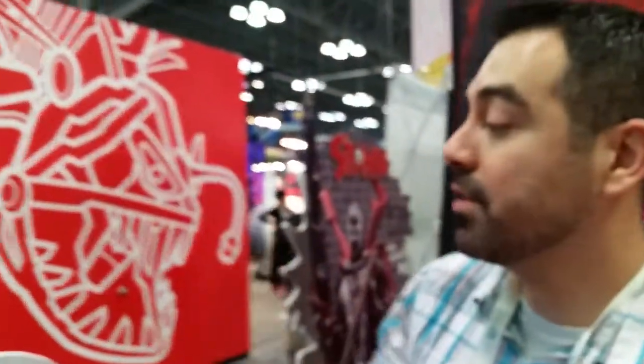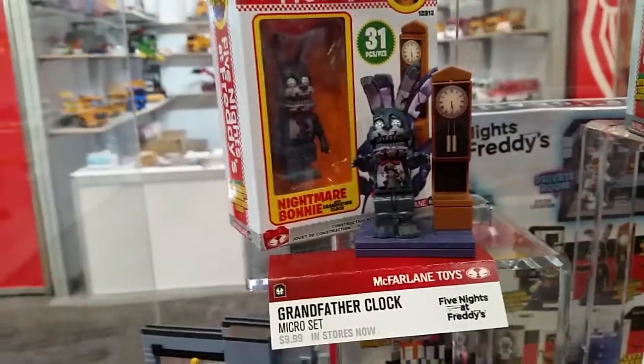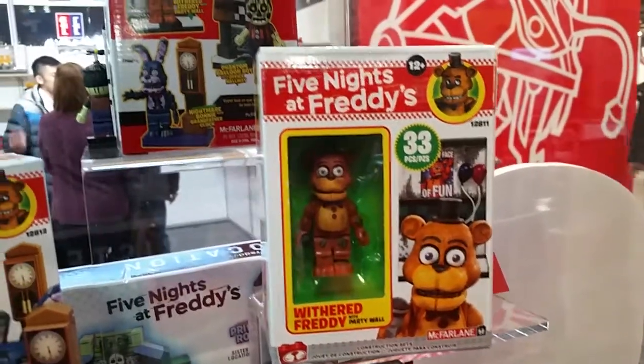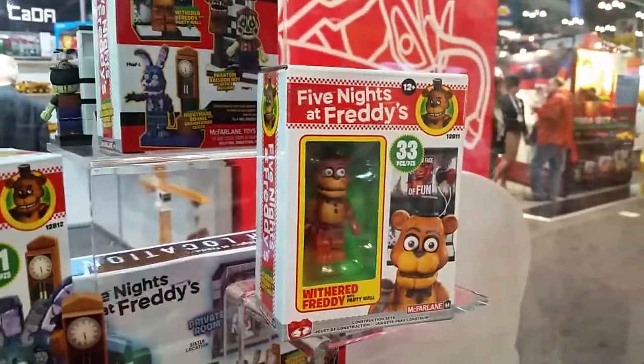Moving on to Five Nights at Freddy's — Five Nights at Freddy's has been a very popular line for us for the past couple of years. Going into 2018, we're going to have a new slew of micro sets, a couple of small sets, and a large set. With the micro sets, we're going to have the Grandfather Clock featuring Nightmare Bonnie — a little micro set, about 30 pieces. We're also going to have Withered Freddy and the Party Wall, another wall based off the restaurant, with a Withered Freddy figure included.